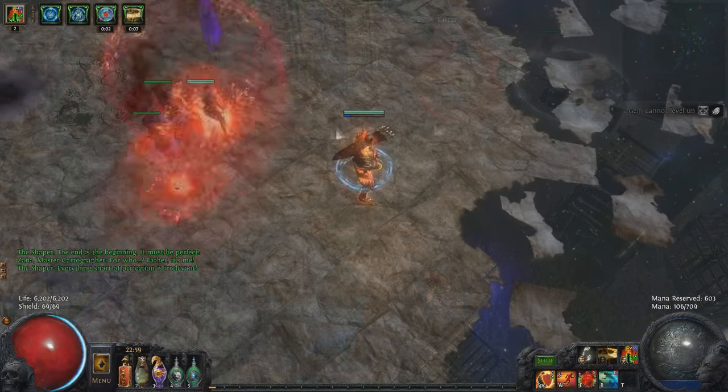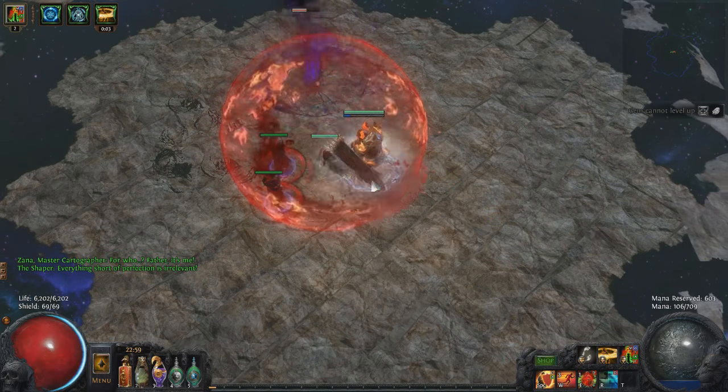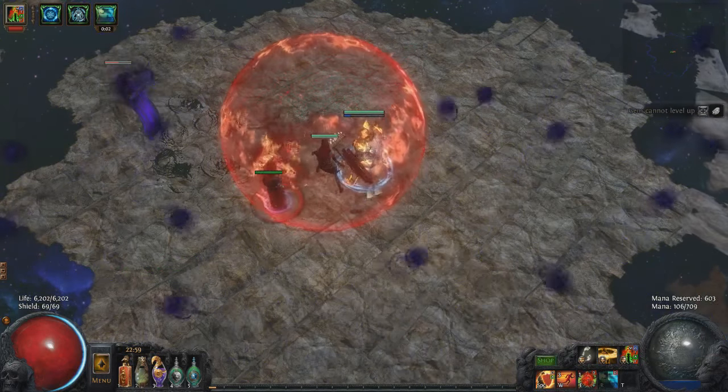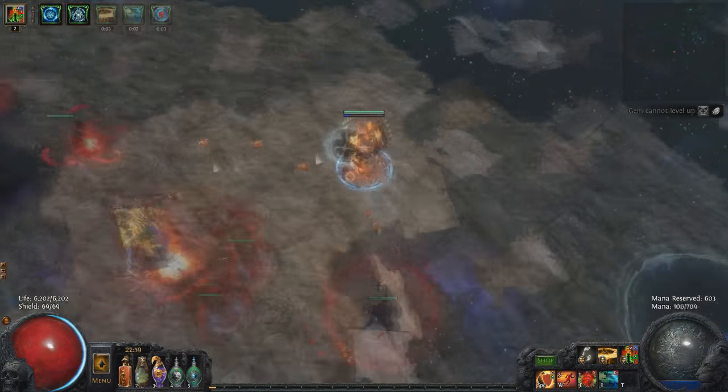Stage two is basically the same as stage one, but in stage three there's a clone of the Shaper. The clone will do the machine gun ball attacks, beam, and auto attack — he does not do the slam. He's only there periodically and it's pretty easy to just focus on dodging while he's there.